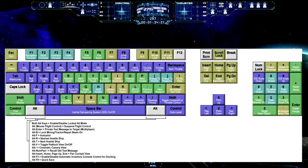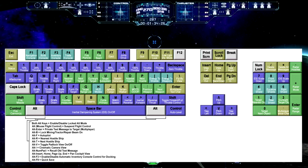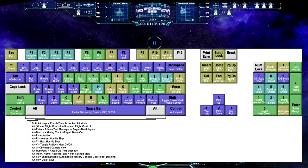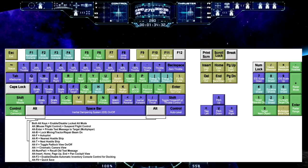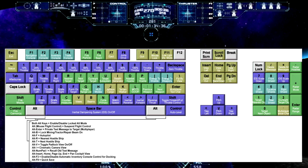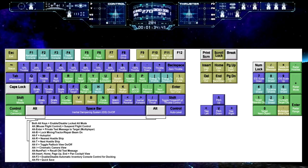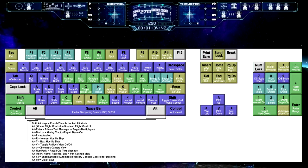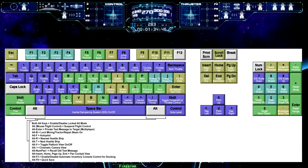We've got a directional compass, so if I turn around you can see it spins around. Underneath that, you can see the exact number, because the little compass isn't very exact — so you can see if I turn slightly, the number increases or decreases. Underneath that, flight time of your profile — it's not your current flight, but your profile total.